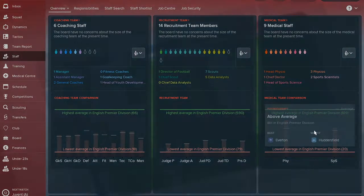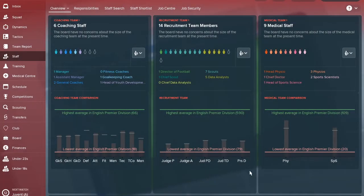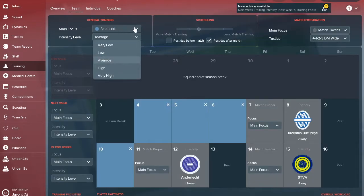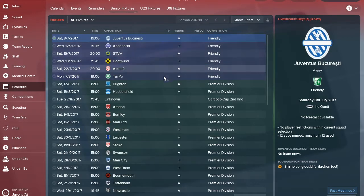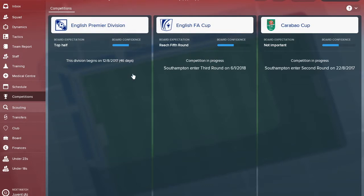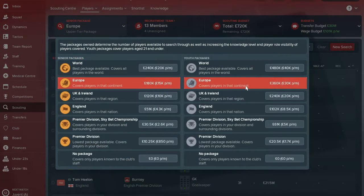For staff, you're quite low in a number of positions - aim to be mid-table at least and try to have the best goalkeeping coach in the division. For training, set it to high and balanced during pre-season, then average and balanced during the season, with match tactics training throughout. You've got six friendlies scheduled with decent opposition. From next season, arrange three at home and three on tour to generate merchandise income.